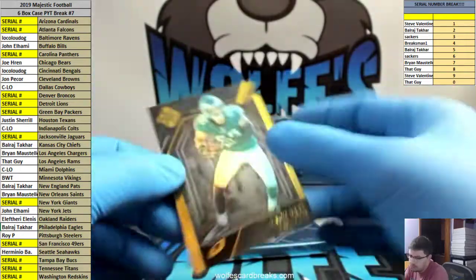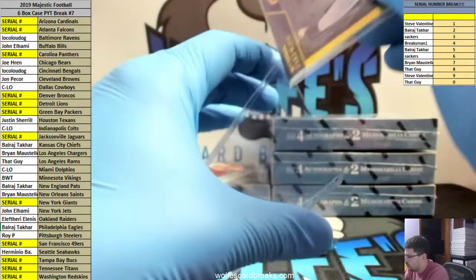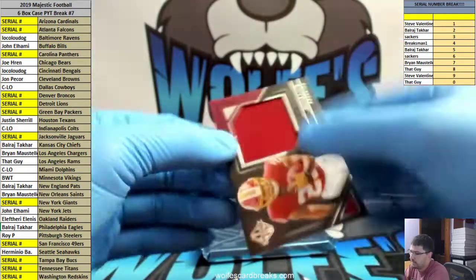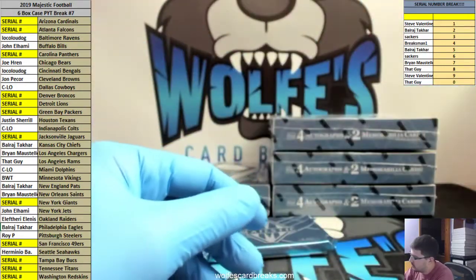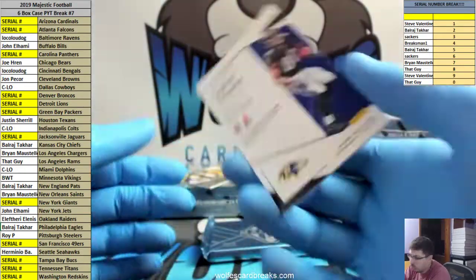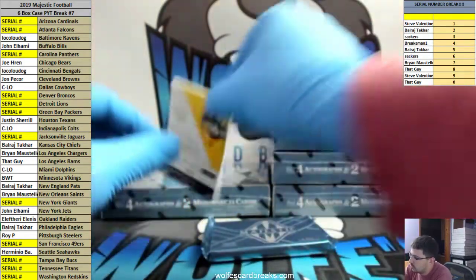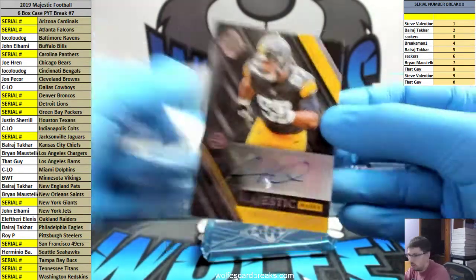Zach Ertz, 16 out of 50. Bryce Love, Redskins jersey, 31 out of 49. Miles Boykin, RPA for the Ravens — Luda with the Ravens, 114 out of 199. And Cameron Hayward, 7 out of 25, Majestic marks for the Pittsburgh Steelers. Roy with the Steelers.